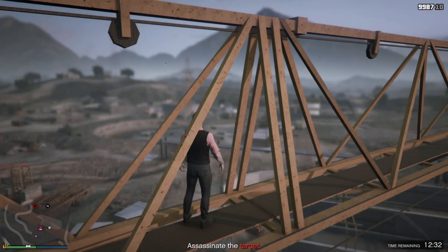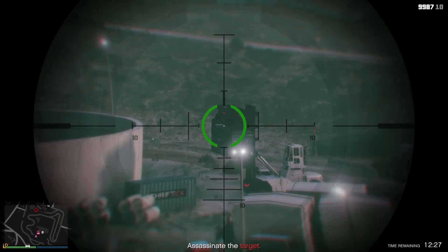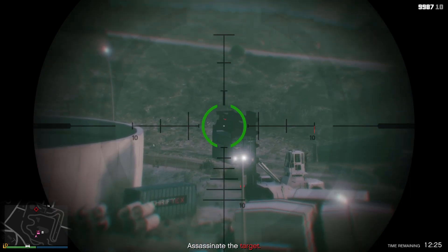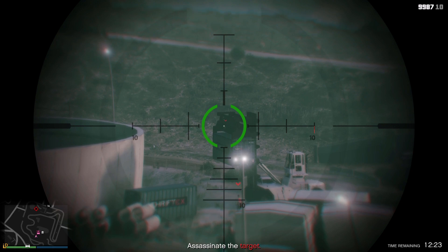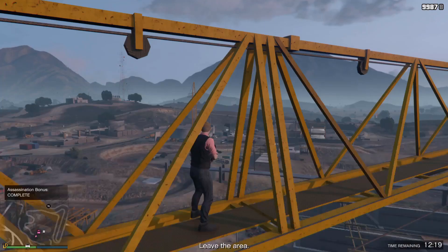The main thing is waiting for the guy to actually walk under the container. For me he's already there, so you're going to aim right for that little red thing on the top and shoot it — it will fall on the enemy. If you do miss like I did, don't worry because it will still hit them. Just like that, you'll get it completed.